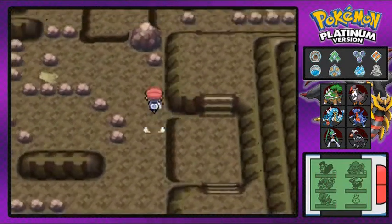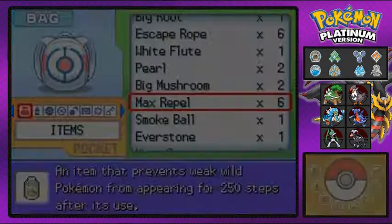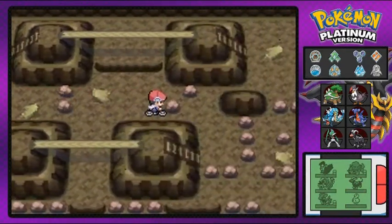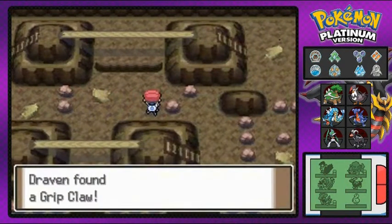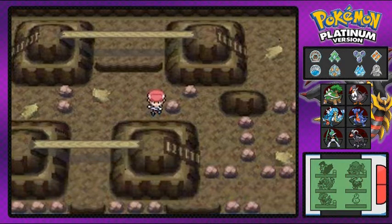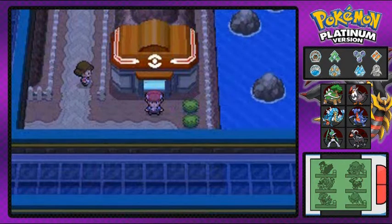There was another item — there it is. I just need to get that item right there, and there we go. We get ourselves the Grip Claw, which actually helps us with moves like Bind and Wrap and all that stuff.